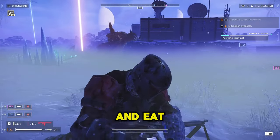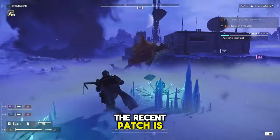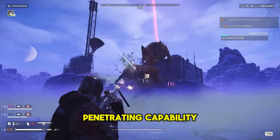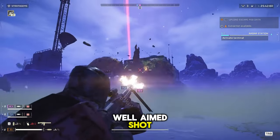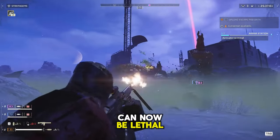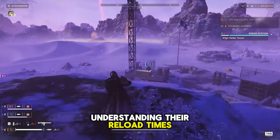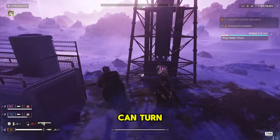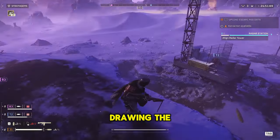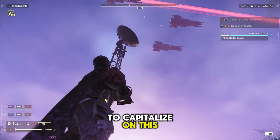The recoilless rifle and EAT-17 are not just weapons — they're your lifeline against chargers. The recent patch has amplified their importance, especially the enhanced armor-penetrating capability of a well-aimed shot. Timing and accuracy are crucial; a direct hit to the charger's head can now be lethal. Practicing with these weapons, understanding their reload times, and mastering their trajectory can turn the tide of battle. In team settings, designate roles — one player drawing the charger's attention while another lines up the kill shot.